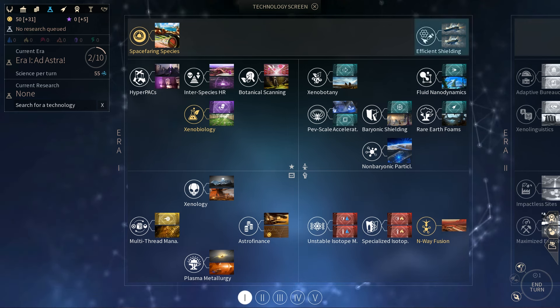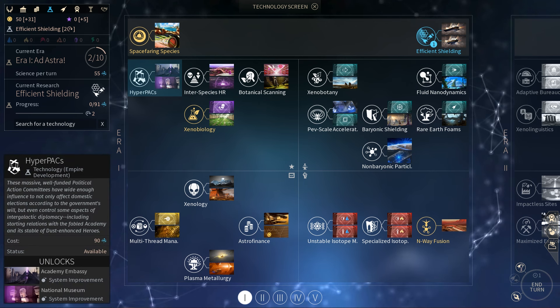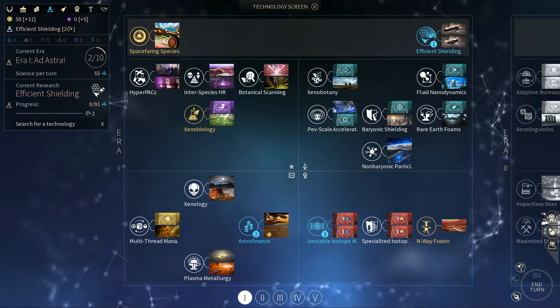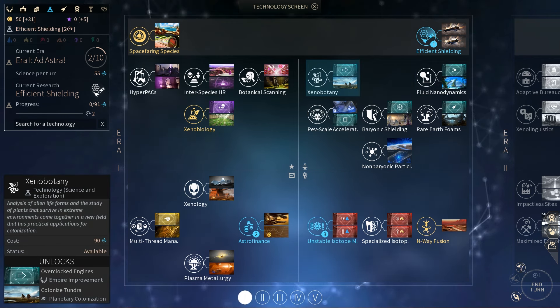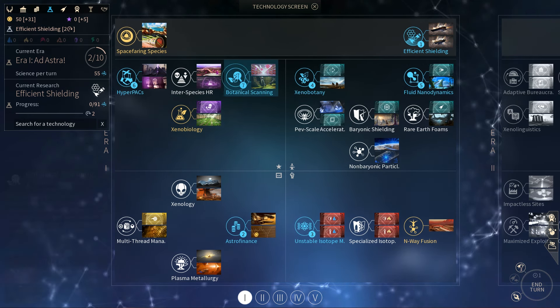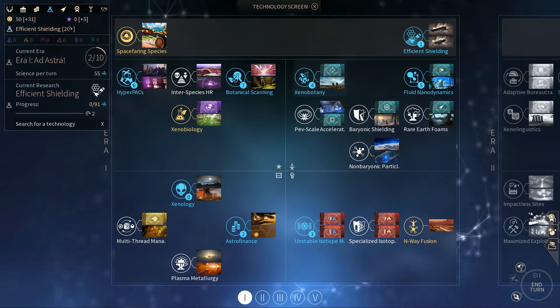In terms of core mechanics, Endless Space 2 works exactly the same as the original. You start with a single system and as you grow, you're able to produce more ships and eventually expand your empire. Researching technology has always been a pillar of the 4X genre and in this game, it works exactly as you would expect it to. Each race has a technology tree that spans several tiers, which denotes the technological age. Each tier consists of sub-trees that are divided into categories such as weapons or economics, and you can research them at your will.